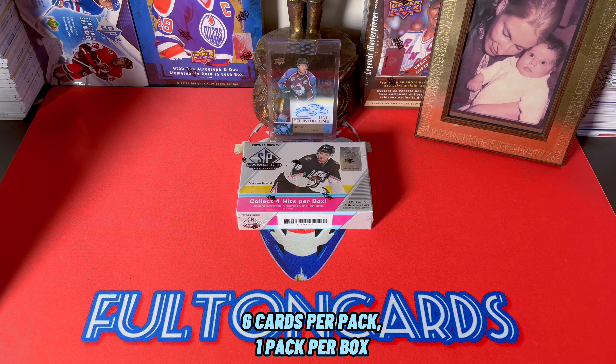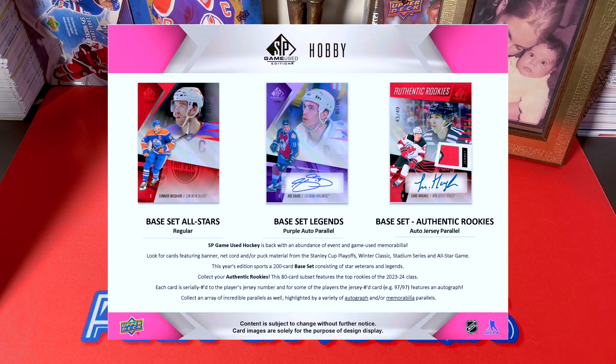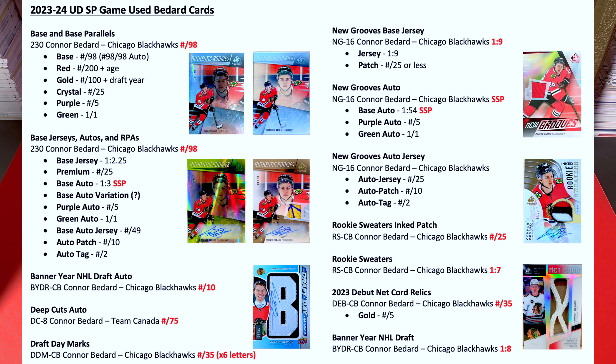Hey guys, it's Full Cuts here live and direct from Brooklyn, New York City. In front of me today: 2023-24 SP Game Used. Let's cruise — hopefully we won't lose. It's a very binary product with 80 rookie cards in the set, so it's really hard to hit the one you want. But there are some really good rookies beyond Bedard in this set. You can see the Foundations Clear Cut of Joe Sakic in the background — there are great legends within this set as well.